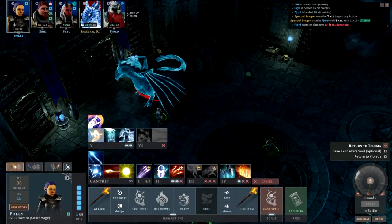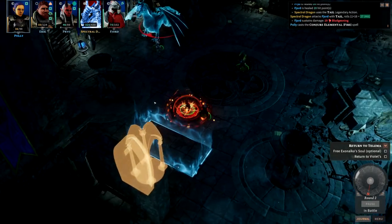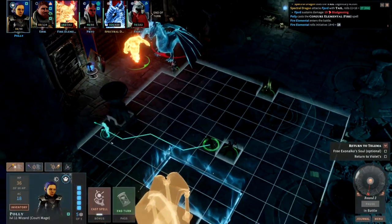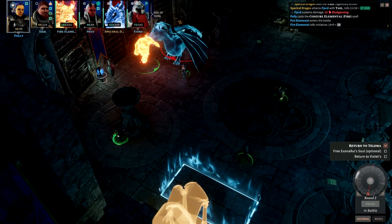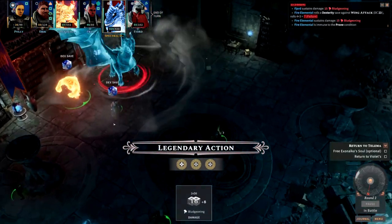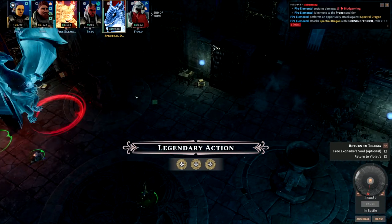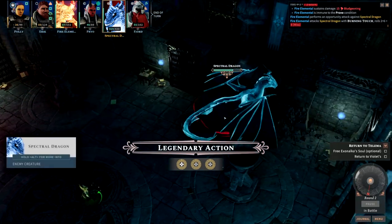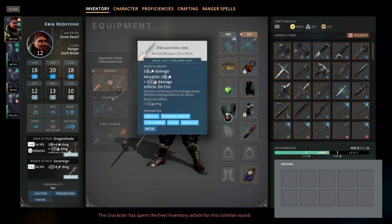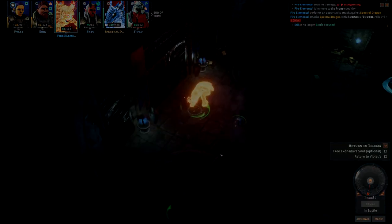Tip number nine: spread out. This campaign is designed to AOE the crap out of you. In every fight you'll face creatures that deal significant AOE damage or have abilities that affect your entire party. By spreading out, you prevent your whole party from getting stunned or wiped by a giant ice spell or fireball. Give some characters fly, give some invisibility — do what you can to prevent them from all huddling together and taking mass damage, because that's exactly what the enemies will exploit.